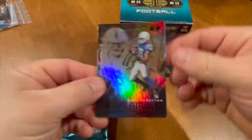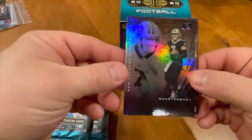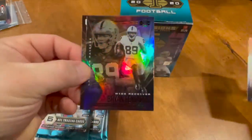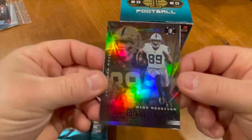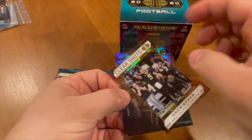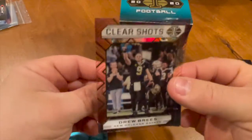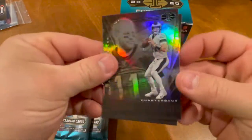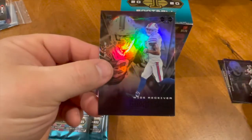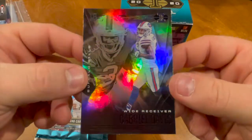Our first card is Michael Pittman Jr., rookie. A Tyreek Hill — gotta look at these cards. We got a Brian Edwards rookie card. And we got a Drew Brees Clear Shots acetate — very, very nice, good looking card right there. Carson Wentz — good luck Indianapolis, you can have him. And we got a rookie card of Gabriel Davis — very nice.